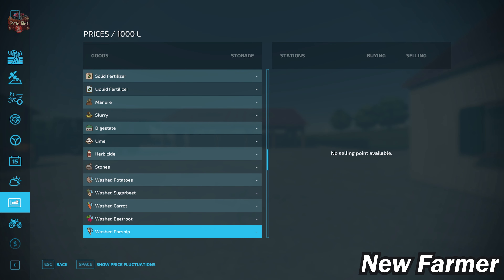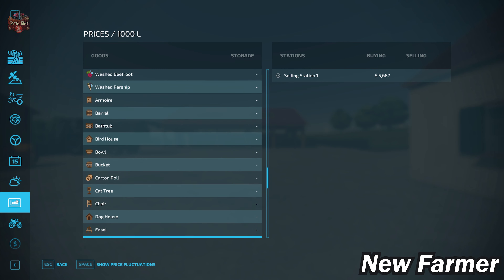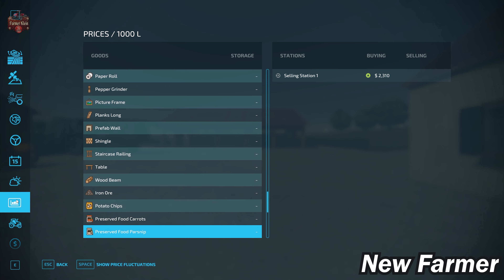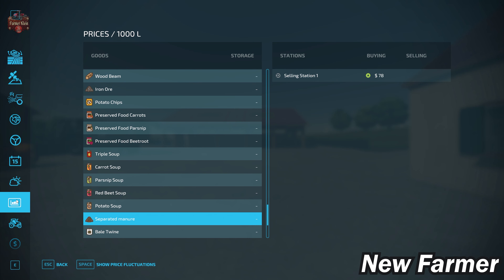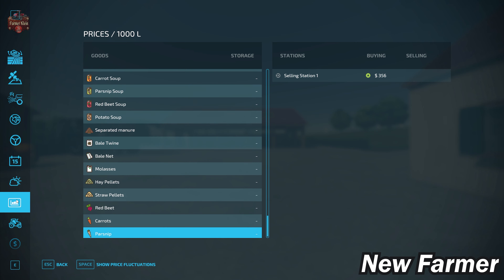If you're playing with the Farm Production Pack, you won't have a way to wash root crops — you'd need to place your own wash tunnel sell point. With the Premium Expansion you can sell all production items, but you'll need to plant your own trees as there's no easily harvestable forest on this map. The Platinum Expansion sell points are all present. If you play Pumps and Hoses, you can sell separated manure; Straw Harvest players can sell hay and straw pellets.